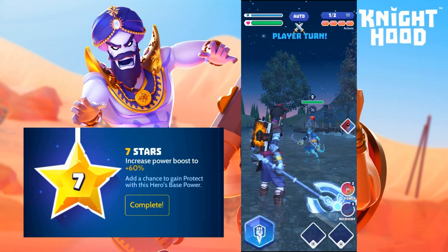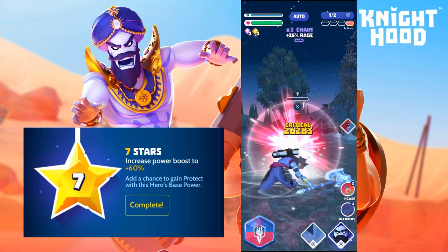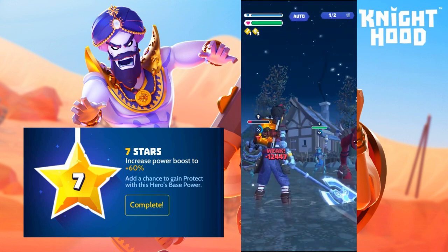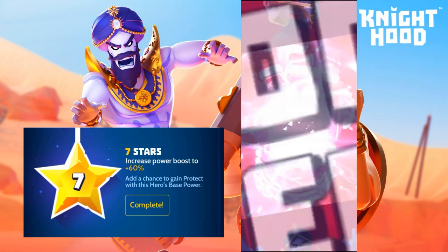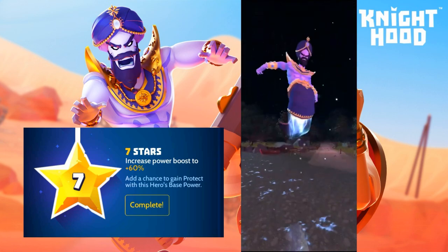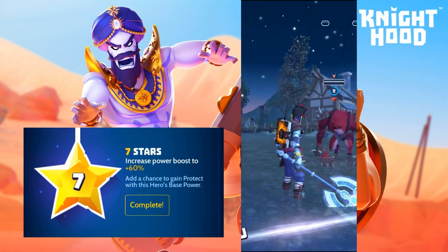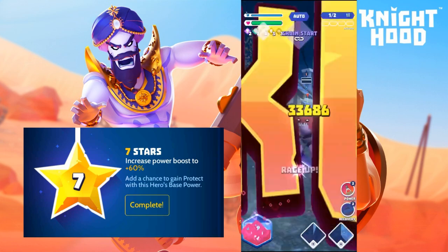Starting things off here, we're going with a fury on chain start, a couple boxes, and Azar's base power to cleanse all negative status ailments and give us three turns of protect and rage gains. Again with a fury on chain start we're already at full rage — launching Azar's rage clears out the outlaw in the back row. Then using Belendu's base power for more rage gains and heals, followed by another fury on chain start.